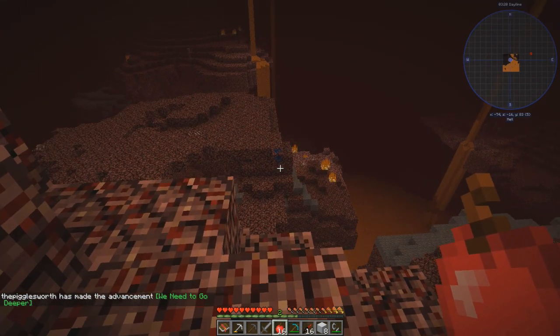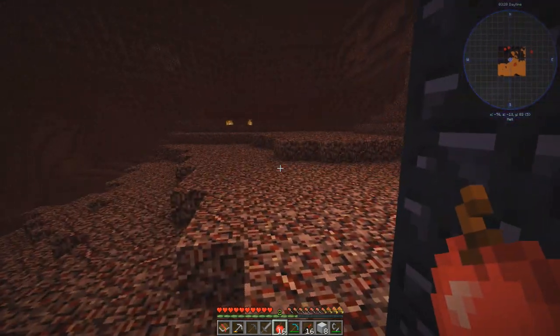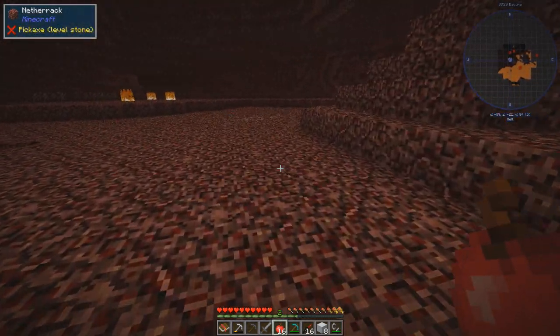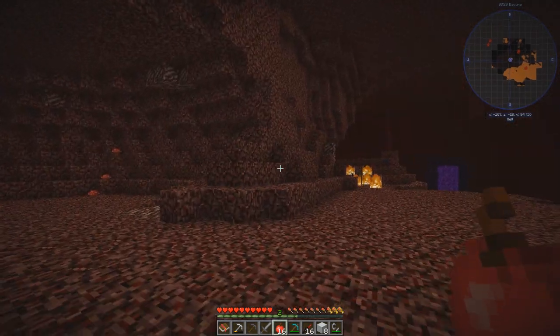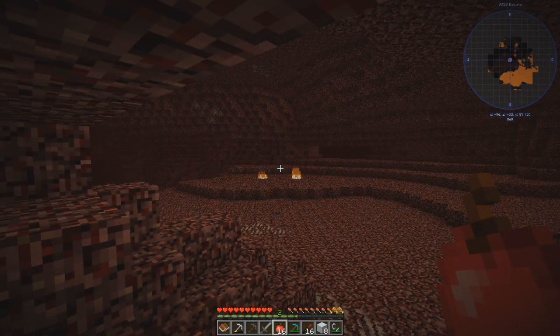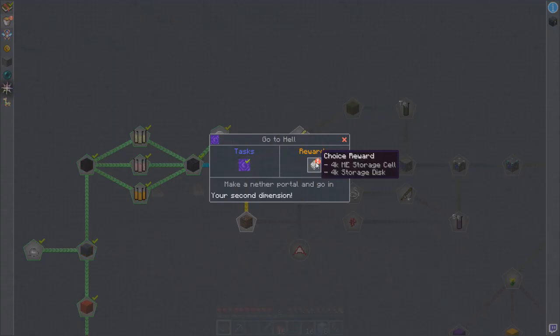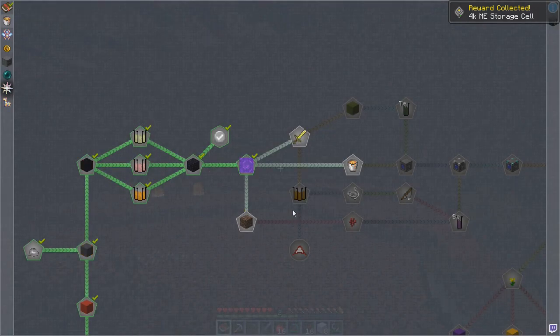There's ores here — that will definitely come in handy. That blue stuff, I think that's cobalt. And I see some nether quartz, so that's good. So this might finally be a place where we could start mining out. What are you? Ardite? Okay, cool — I recognize some of this stuff. Let's go over here where we're semi-safe. I'm not hearing any ghasts yet. Let's go ahead and collect our reward. Choice reward — we have to choose one or the other? Let's go with the ME.